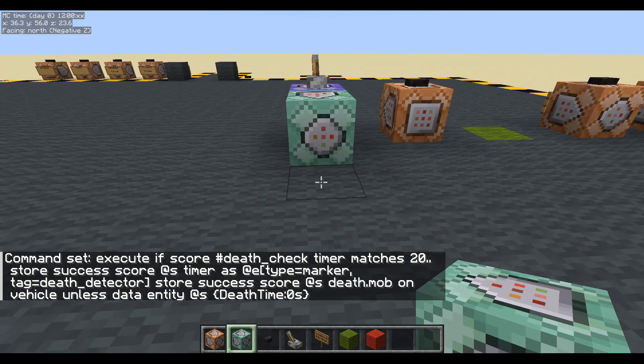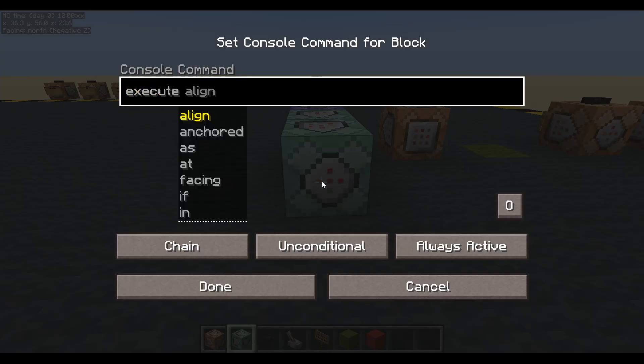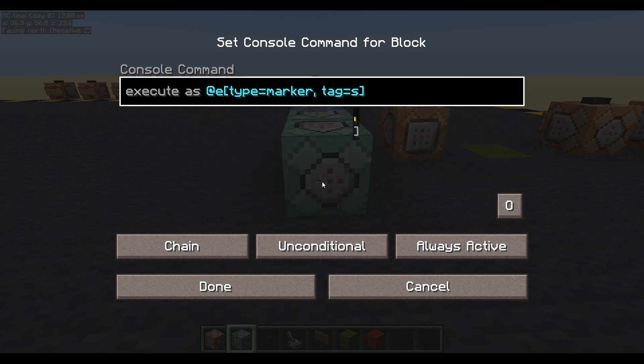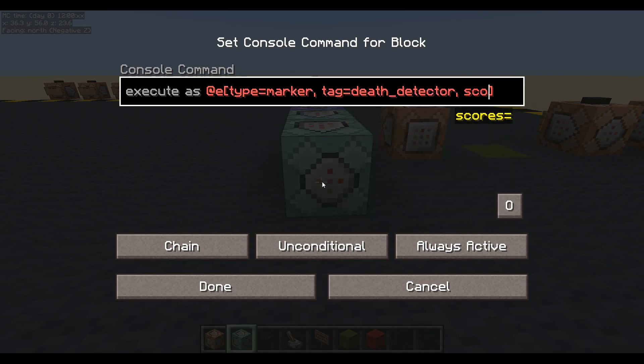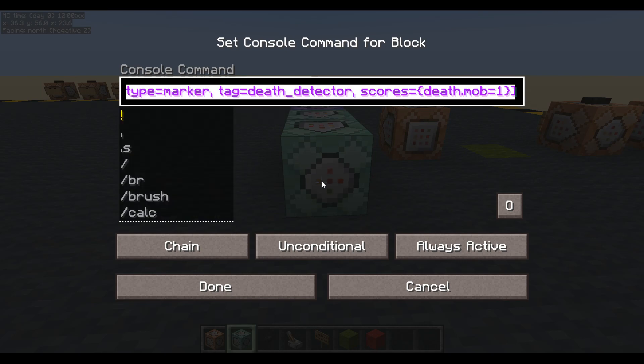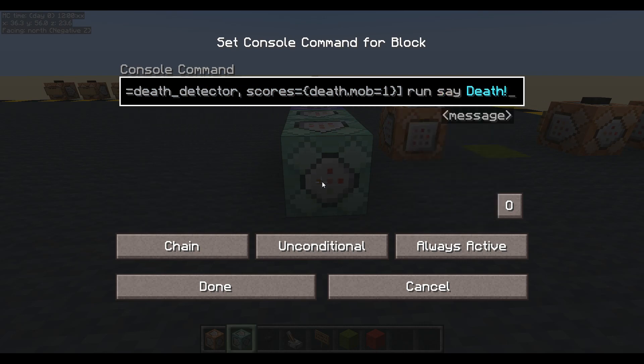Now let's do something when the death mob score equals one. So we do execute as any entity whose type equals marker, tag equals death detector, scores equals death mob one - your mob is dying. I'm going to put a say command here: every time one dies it says death. You might want to change this - for example increment a death counter for total mobs killed this round. I'm just going to leave it to say death.